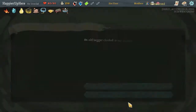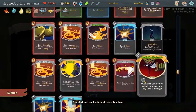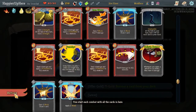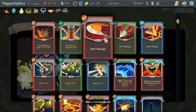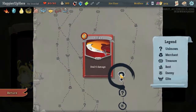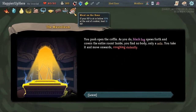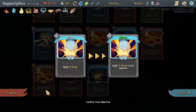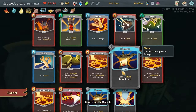Remove a card from our deck - is there anything we desperately need to remove? Maybe some of the Strikes. We got Meat on the Bone: if your HP is at or below 50% at the end of combat, heal 12 HP. Very handy. Thinking of upgrading the Blind - let's do the Blind, I think it'll be more useful.